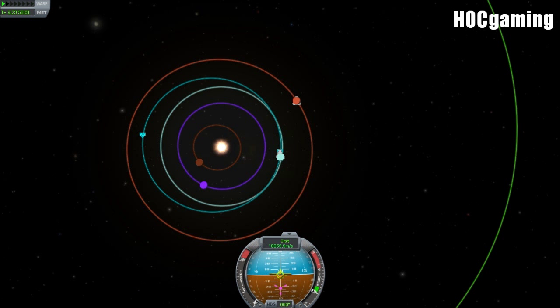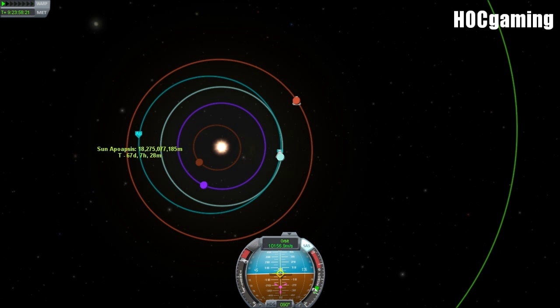I need to remind myself to update my patched conics to predict three encounters ahead. At the moment it predicts two, and when you're dealing with planets with moons, that can be a bit annoying.